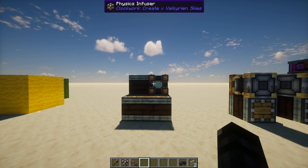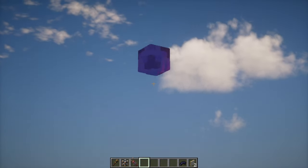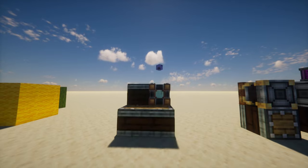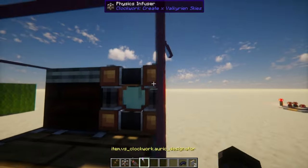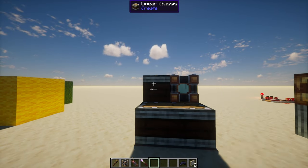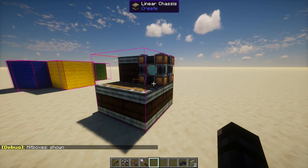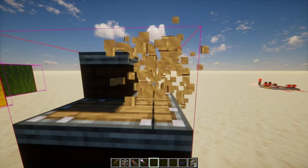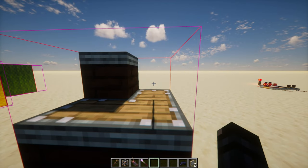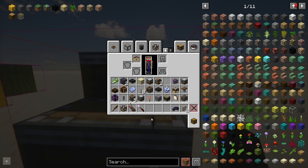We'll wait for the animation to happen. So we have the dramatic sound effect. The Auric Designator will respawn. And now, just to make sure that it's been shipified, I'm going to press F3 and B, and we can see that it has a hitbox. We can see the yellow cube in the middle — that's the center of gravity, which is very important because it determines how it'll balance. I'll go ahead and destroy the physics infuser. The blocks remain as a physics object, and now everything that I add to it will be added to that physics object.